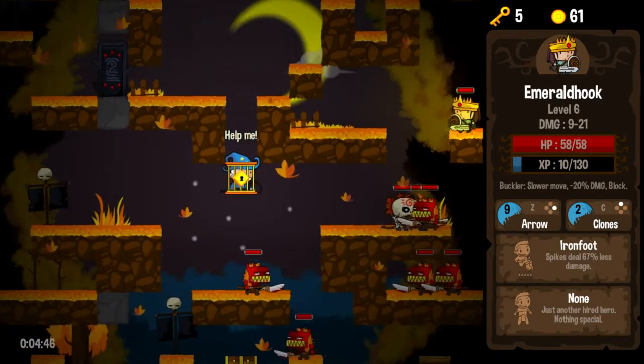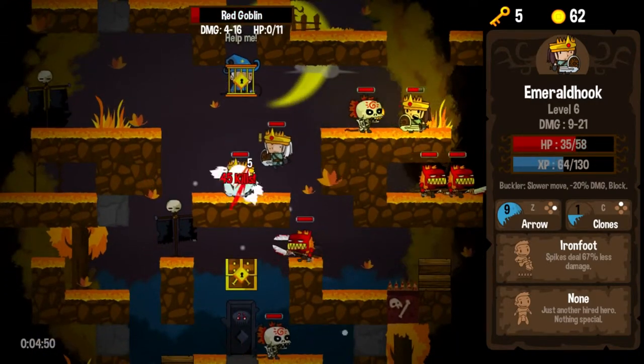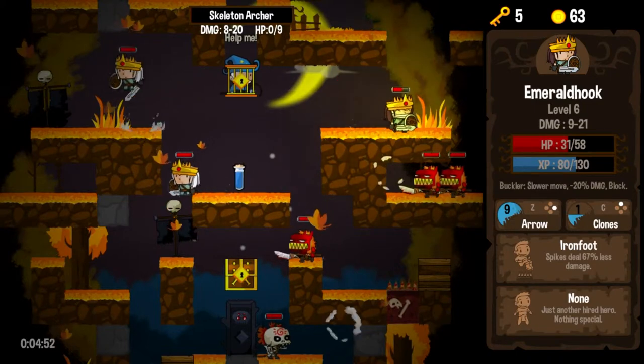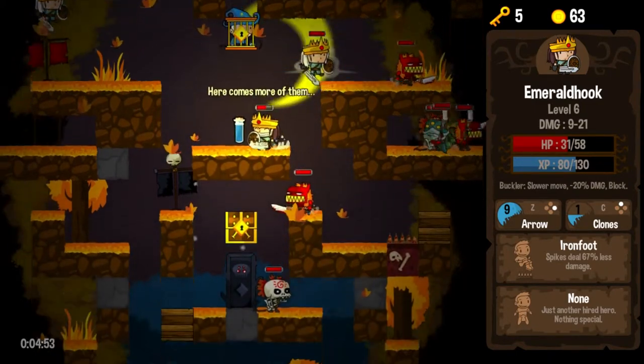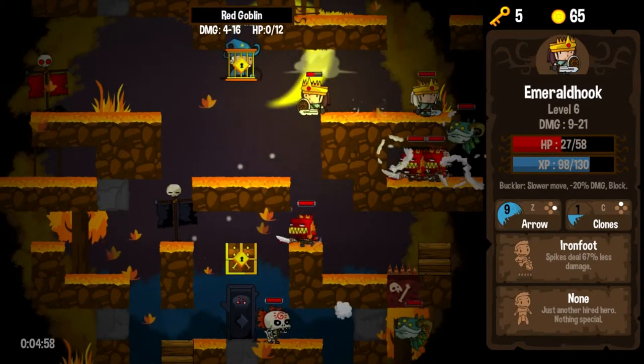I'd rather use something like clones to sort of help with that — add a little bit of spice to the run, actually use some of our active abilities for once. We took a lot of damage there — one of my clones triggered something. Oh, those guys have spears.